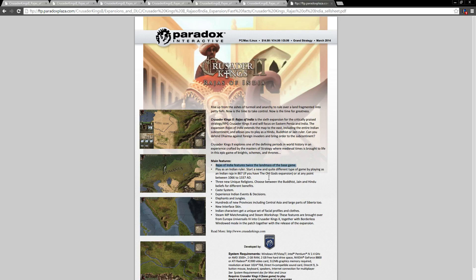Play as an Indian ruler — a quite different type of game by playing as an Indian Raja in 867 if you have the Old Gods expansion, or at any point between 1066 and 1337. Three unique religions: Buddhist, Jain, and Hindu. That's not bad. There will be a caste system — I'm going to be interested to see how that works. And we have Indian events and decisions, which would be disappointing if there wasn't.